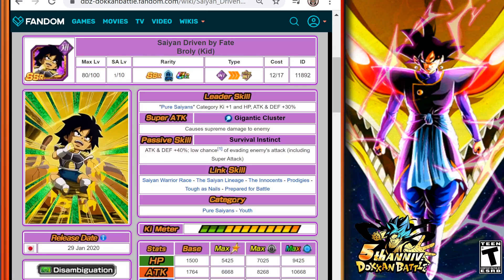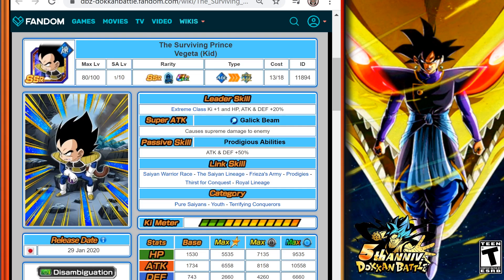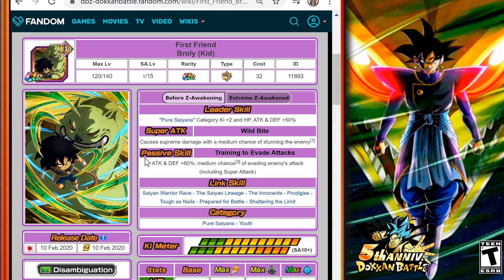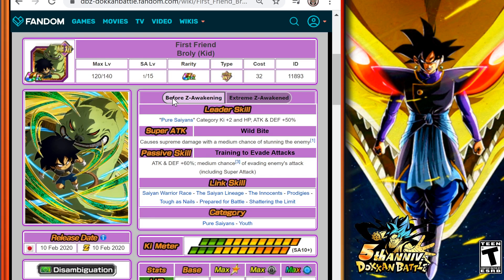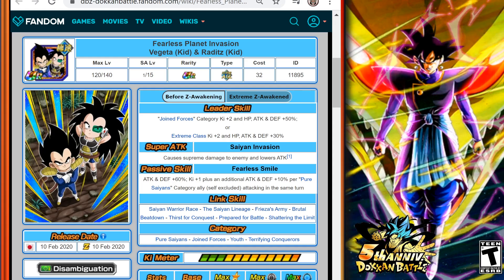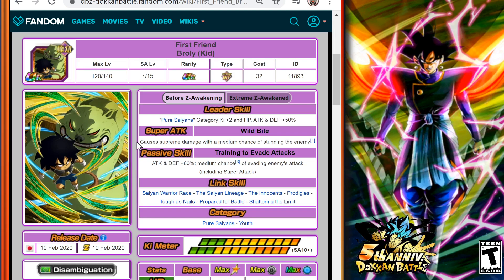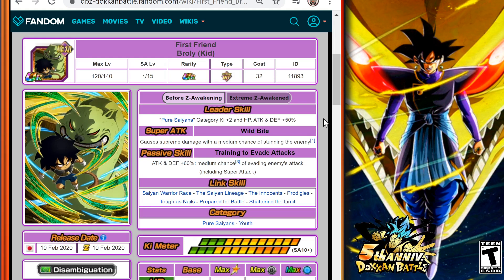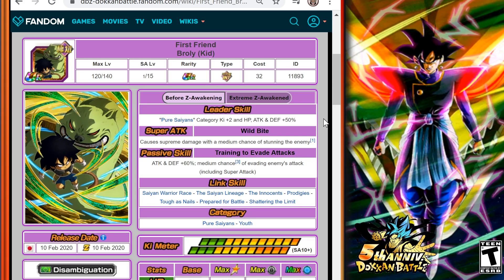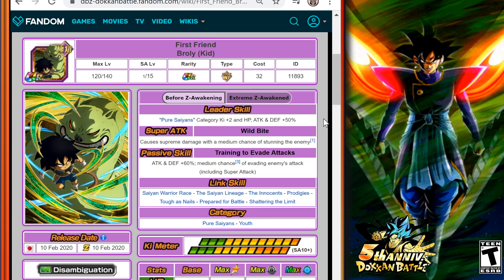You can see the card art for these units before they get Dokkan Awakened — both release January 29th 2020, with Dokkan Awakening available February 10th along with their Extreme Z area. The card art is paying homage to the Dragon Ball Super Broly movie; Kid Broly is shown on Planet Vampa with Bah. The Leader Skill is Pure Saiyans category Ki+2, HP Attack and Defense +50%. Super Attack causes Supreme Damage with a medium chance of stunning the enemy. Passive Skill is Attack and Defense +60% with a medium chance of evading enemy attacks including super attacks. Category is Pure Saiyans and Youth.